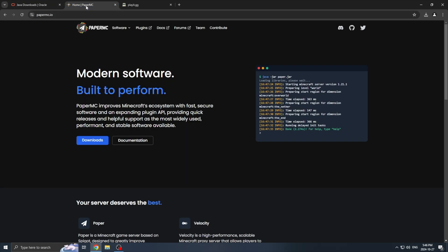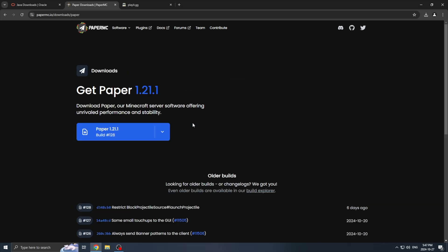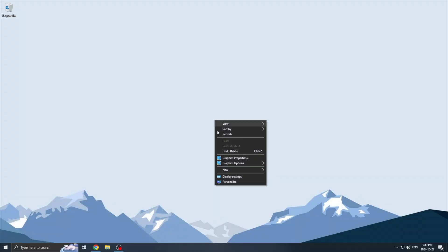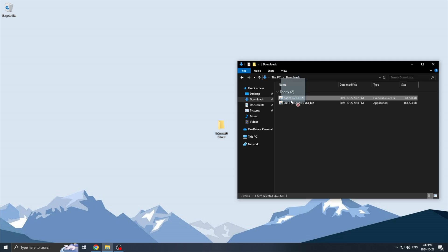Once that is done, we are now going to download the server jar. We will be using PaperMC. This is a custom server jar that is more stable, has more optimizations, but also gives us the option to install plugins, which I will get into a little bit later. So we are going to download the jar from the official PaperMC website and get the one with the latest Minecraft version. Once we have this downloaded, we are going to create a folder called Minecraft Server — you can name this whatever you want — and put this folder anywhere on your PC.